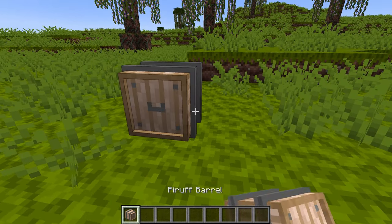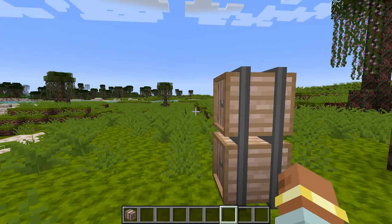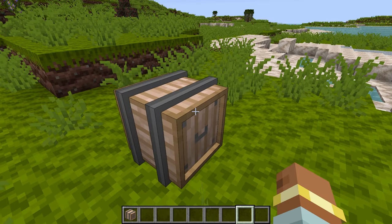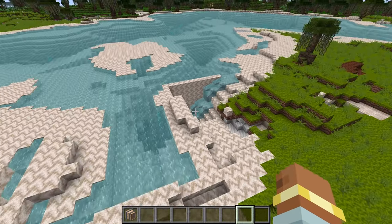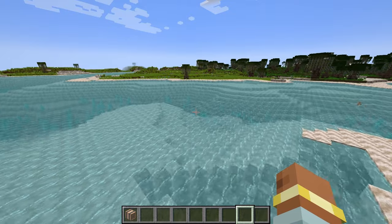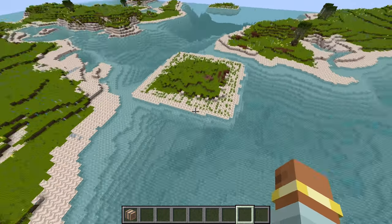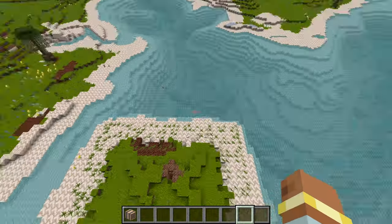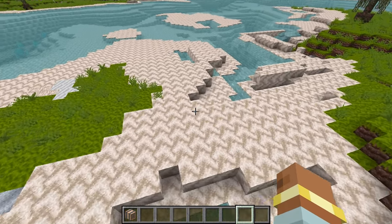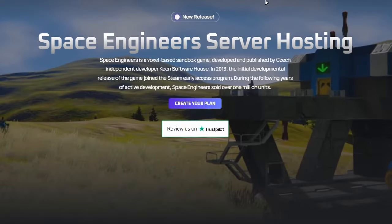Welcome back to another M Crater lore video. Today we're going to be working on a couple new mechanics for this block. I want to make items spoil over time — specific items, not every item — and I also want to create an inventory count to show how much space is left in the container. I also worked on adding beaches, so as you can see, there's now sand near water. Today we'll be working on the barrel and getting that all set up.